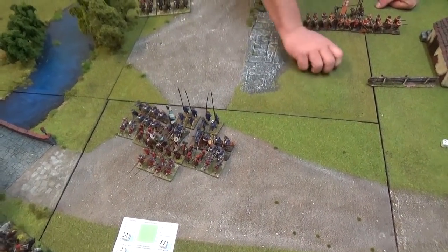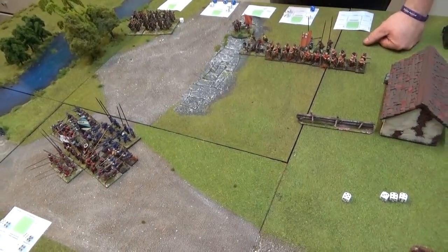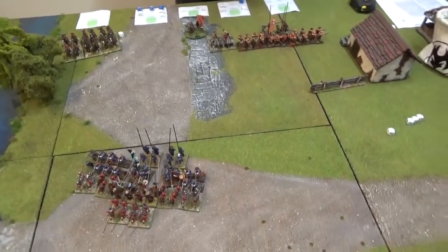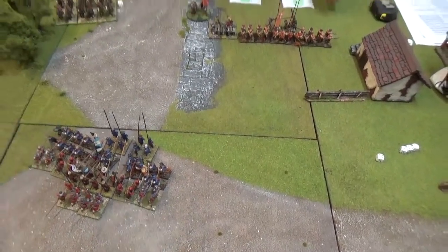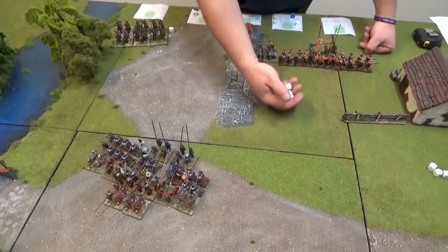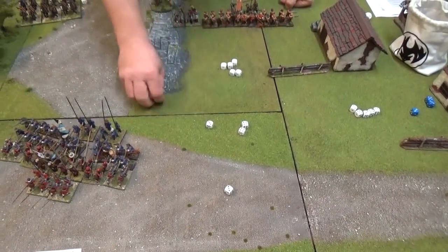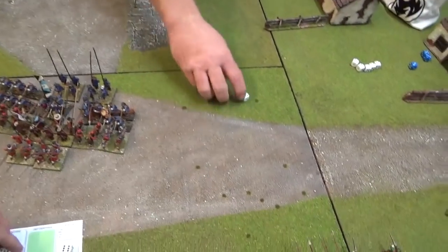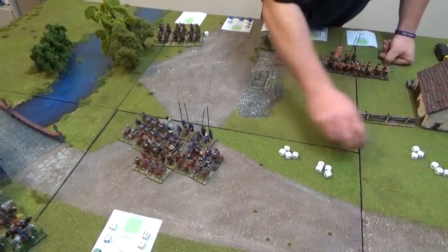Parliamentarians get a second run as they charge - you double the base attacks. That's 7 extra dice for the stands, still needing 5s. 11 dice total plus 1 for good order. 2 results on the charge bonus - both low. Total of 7 casualties on the pike - that's a stand gone on the pike. Now the royalists fight back: 4, 6, 8 on the pike, plus 4 on the shot, takes to 12, plus 1 for good order - 13 dice needing 5s.